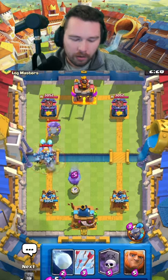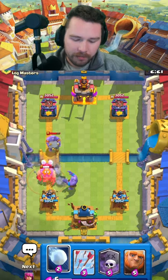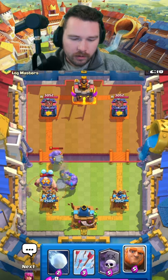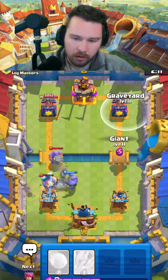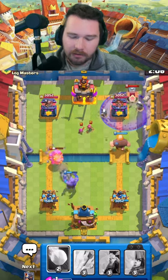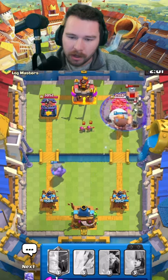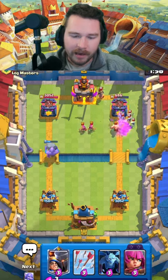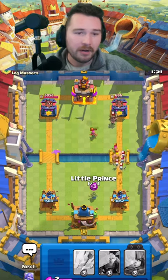They go for the e-giant - we're going to go for a bowler of our own. I don't know if I can really commit much more on this, I might have to let this get the damage it's going to get. We don't really have great responses for the e-giant, but what we do have is a giant graveyard in the opposite lane. We'll see how they opt to defend - they go for the tombstone, I'm going to snowball the tombstone and slow everything down. The best defense is an offense, absolutely. It gives me the well played.